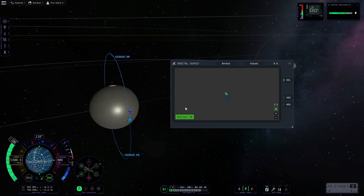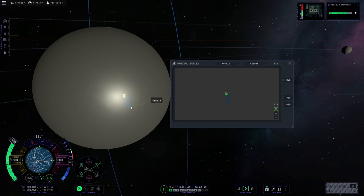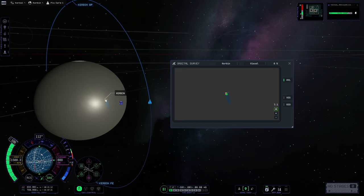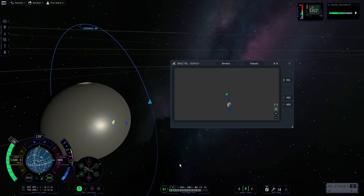And finally, there is the overlay button. This overlays whatever mapping data you've already accumulated onto the body, both in the map and in the craft view. At the moment, we do not have much to display, so it doesn't show very much, but it does help you localize your map to where you are.